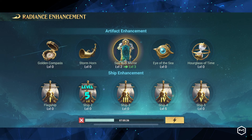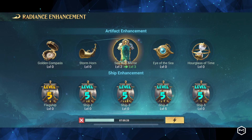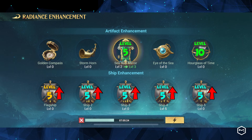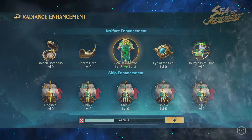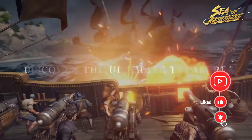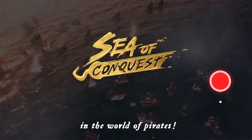We recommend upgrading the Battleship Enhancement to level 5, followed by the Flagship. Once you get them to level 5 and have completed the Sea Soul Mirror and Hourglass Enhancements, you can slowly upgrade the Battleship to level 20. That's the end of today's sharing. Please like and subscribe to the channel. I'm Alan from Meta Instincts. See you soon. You're the Pirate!